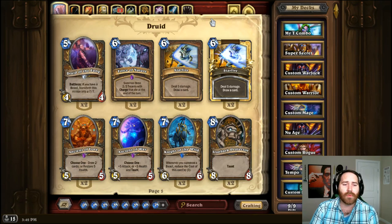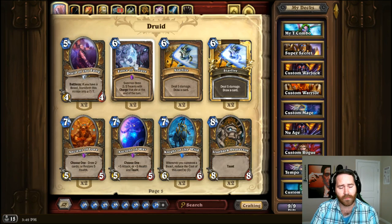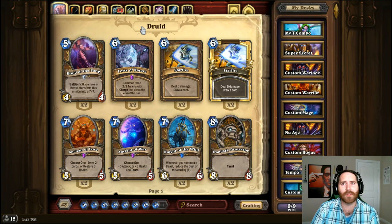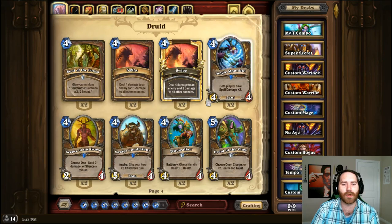For Force of Nature, you have to look at what the card's function is and how you're going to come close to replacing that function to make it still have good synergy in the deck. Force of Nature generally helps you burst your opponent with lethal, so you could add in Arcane Golem, Leroy Jenkins if you had it, or a Wolf Rider. They're cheaper, so there's no problem comboing with Savage Roar before turn 9 to find lethal.